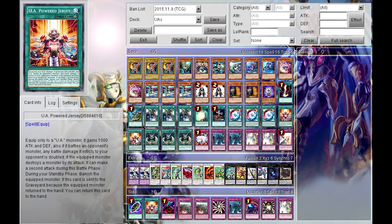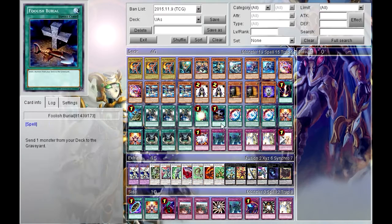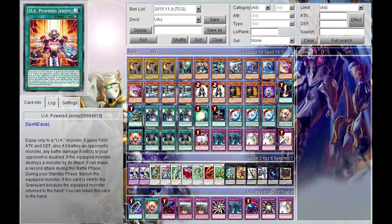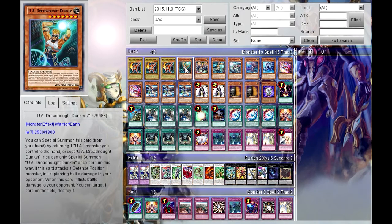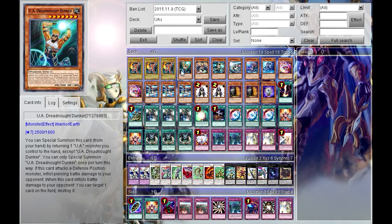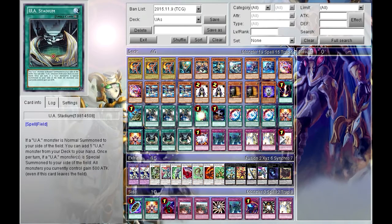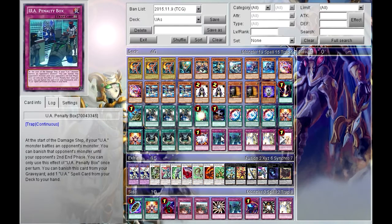Shining Draw is a three-of and Stadium you need around two copies of. With the combination of Power Jersey, Stadium boost, and Dreadnought Dunker's piercing damage, if your opponent only has two monsters in defense and no other monsters, you can OTK by attacking with Dunker and that attack boost — and they're dead.